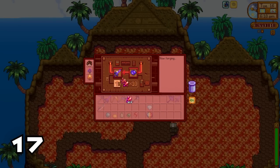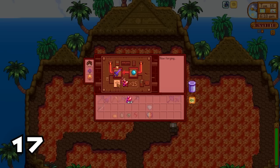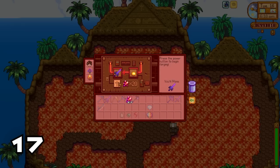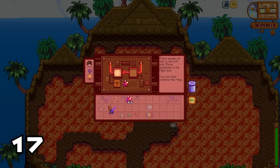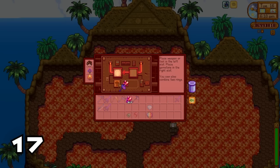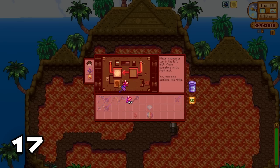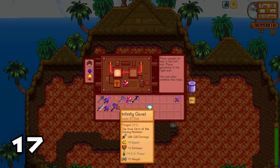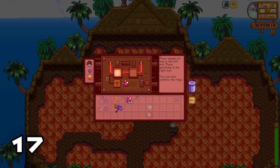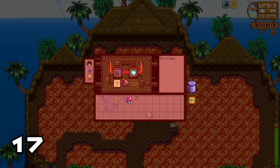Enchant your weapon with an amethyst to add knockback. Use aquamarine to add a critical hit chance. Topaz adds defense, making you harder to take down. Jade adds extra crit damage, great for high crit chance weapons. Emerald adds weapon speed, ruby adds attack power, and diamond enchants your weapon with a random assortment of stats.